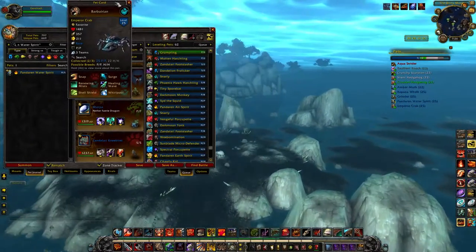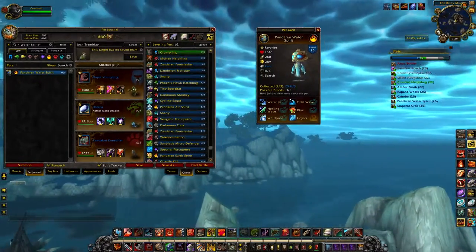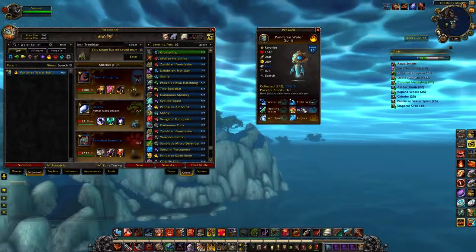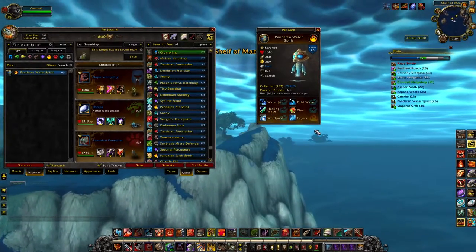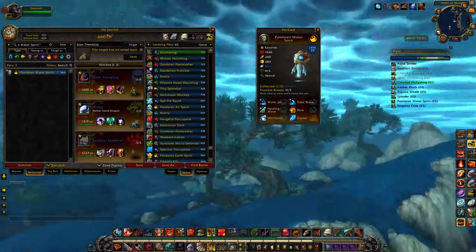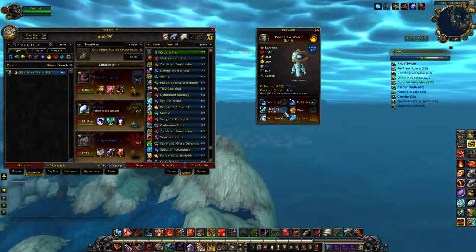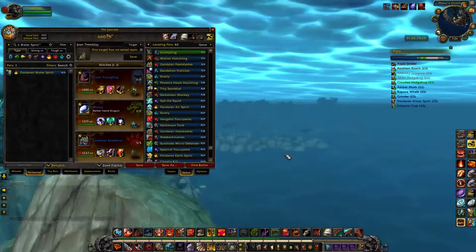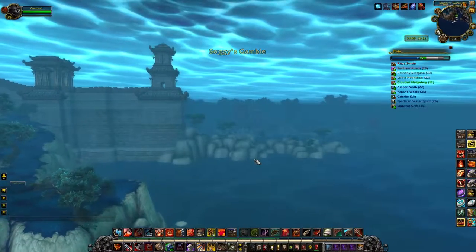I'll briefly mention the Pandaren Water Spirit. It used to be one of the best PvP and PvE pets in the game, because it had Whirlpool and Geyser on two different tiers where you could have both. But they found it was too powerful, so they made it so they're on the same tier and you can only take one of them. Ironically, when you go fight the Pandaren Water Spirit tamer, he still can have both of them. If you nerf him, you should nerf him for everybody, including the NPC. But that'll do it for the Dread Wastes.